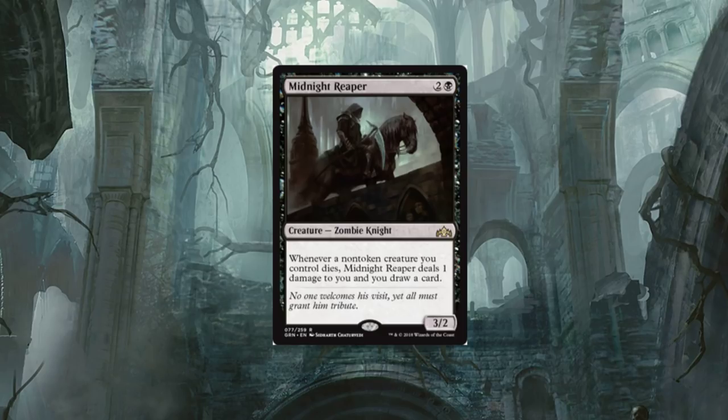So if Midnight Reaper were to die, you're going to take that one damage and draw a card. I think that's really neat. It's a three-two Zombie. Zombies needed something like this. It would have gone well with Lord of the Accursed, but he's about to rotate out. This card looks to be pretty strong and able to get cards into our hand quickly.